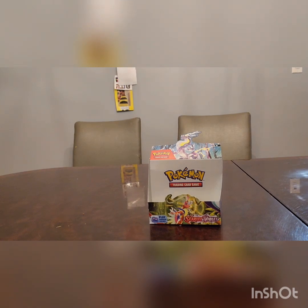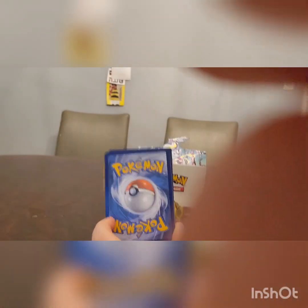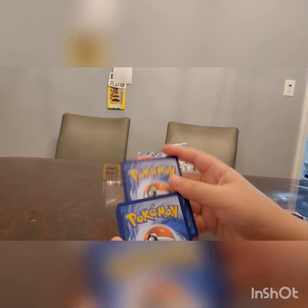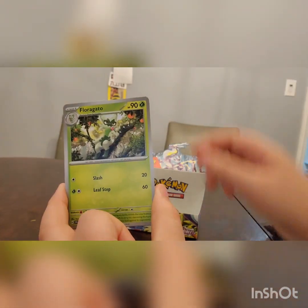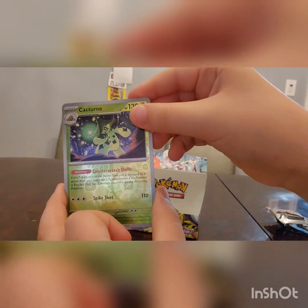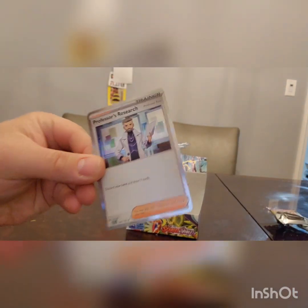First pack here. My hands are a bit sweaty, sorry about that. The cartridge is one to the front, I believe. We have a Fighting Energy, Potion, Weasel, Energy Retrieval, The Clank, Linkster, Jackqua, Floregato, Captern, Starling, and a Professor's Research. Great card — always a useful supporter card.